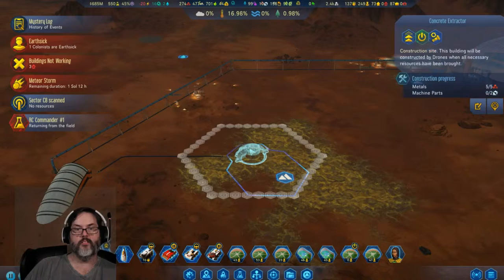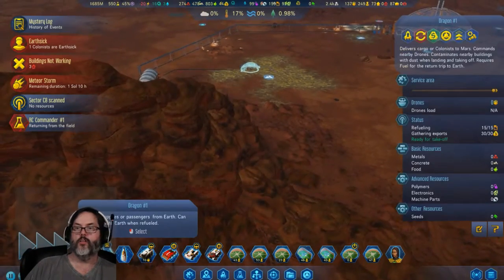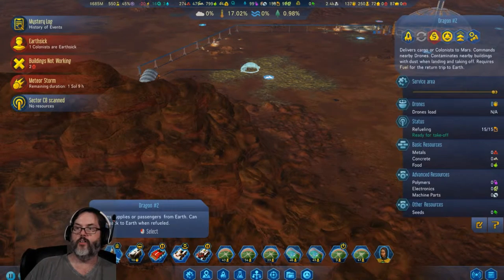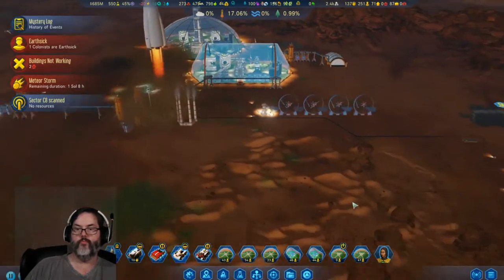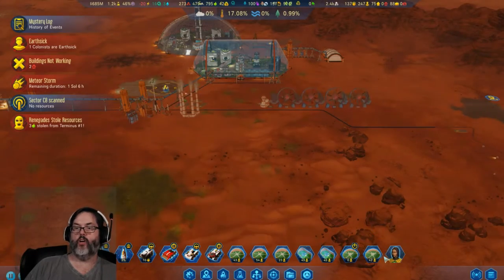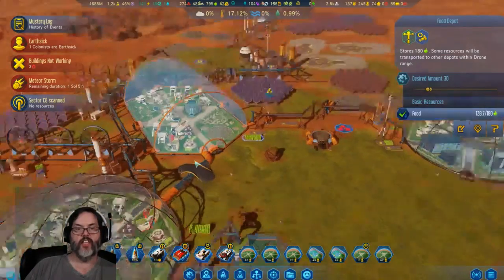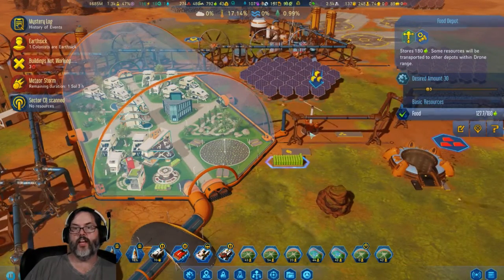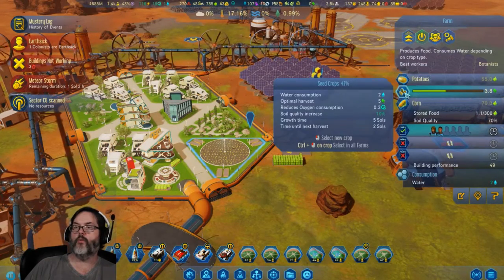I'm going to go ahead and shut this one down for now — we don't need it yet. Let's slowly develop. I'd like this to get up and running — no machine parts. You are ready to go, you can take off. I've got a workaholic. Terminus 11 — too bad I can't put stuff outside.